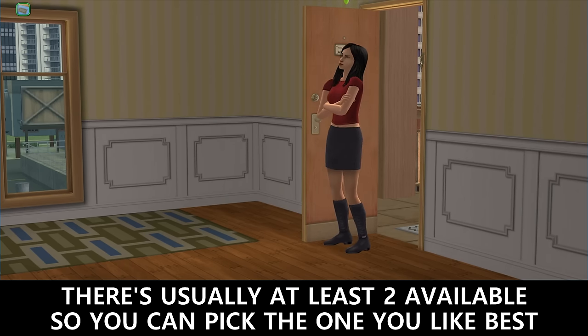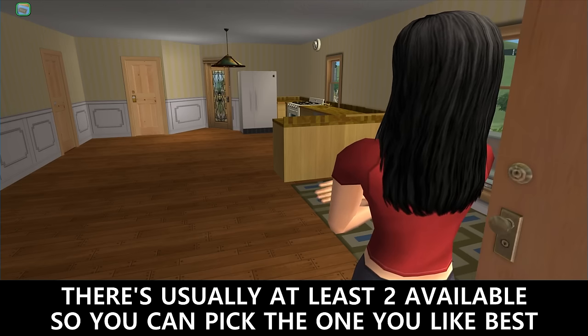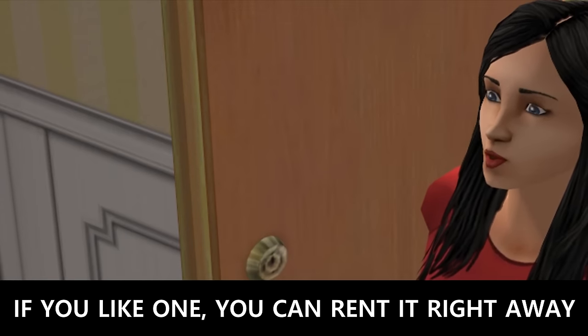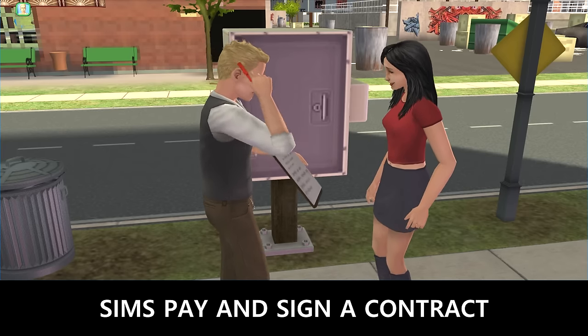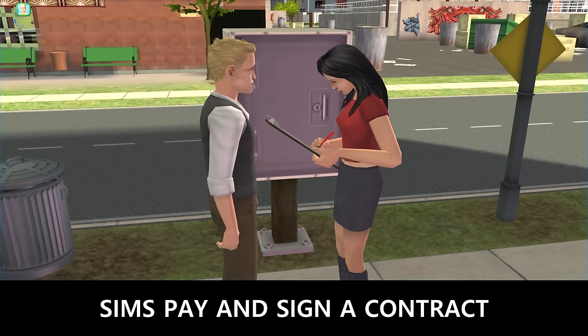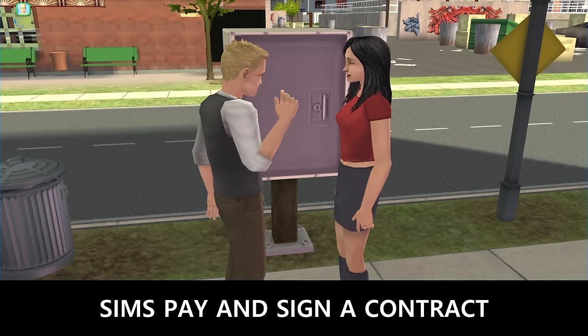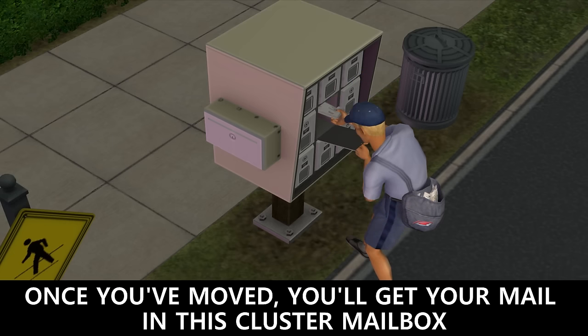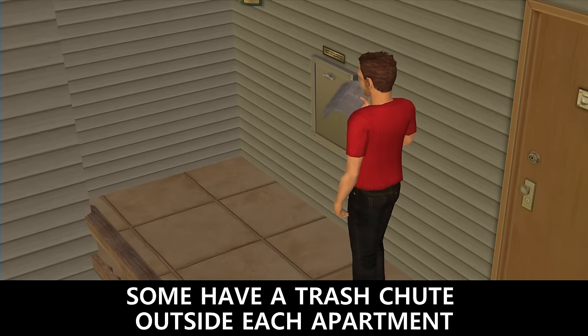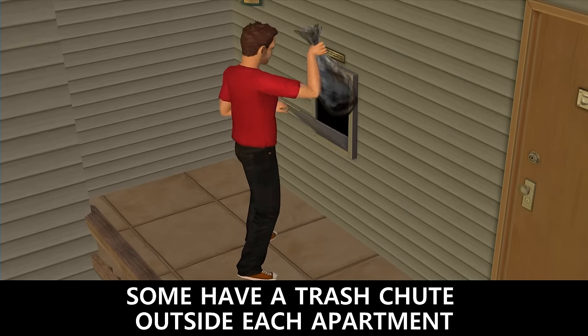There's usually at least 2 units available so you can look around for the one you like best. If you like one, you can rent it right away. Sims will pay and sign the contract with the landlord. Once you've moved, you'll get your mail in this cluster mailbox. Some have a trash chute outside of each apartment.